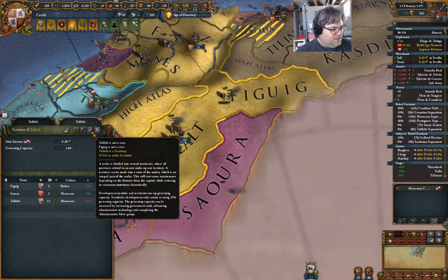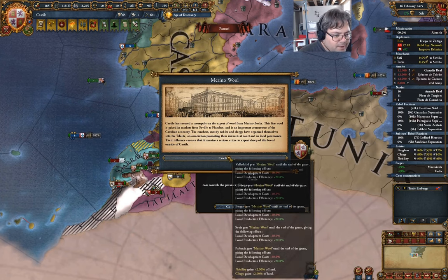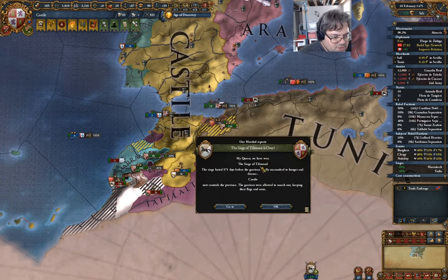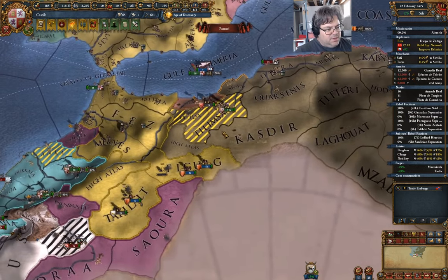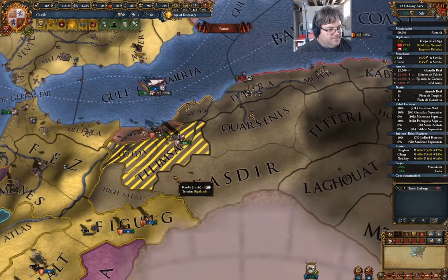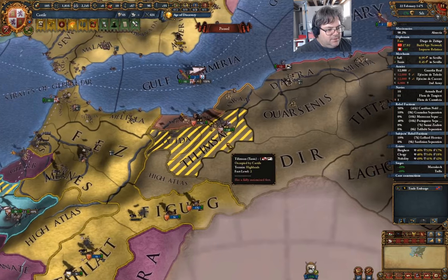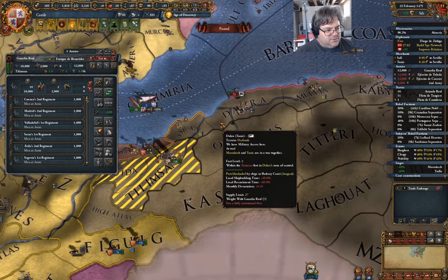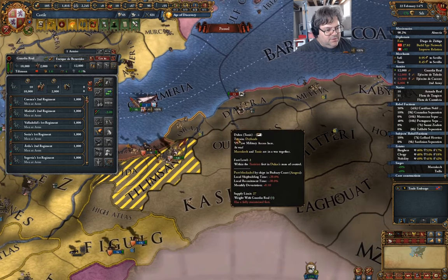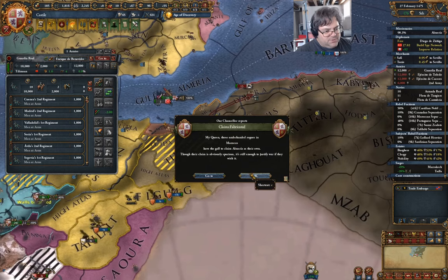We can't state it yet because it's not a core. Wool — excellent. We finally sieged Tlimson down. Now if we go over here, we should be able to go for the one I was looking for.